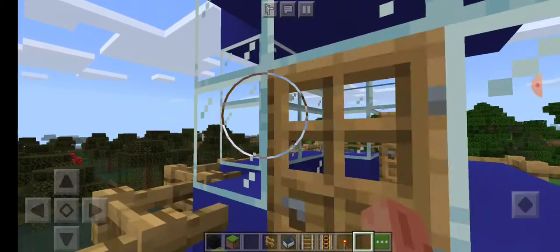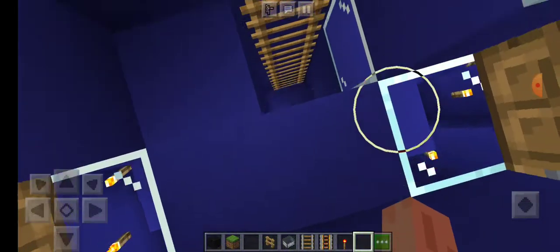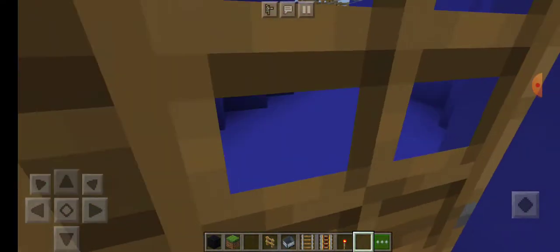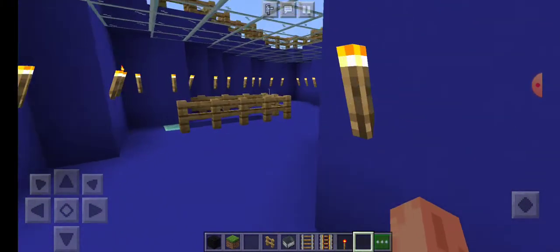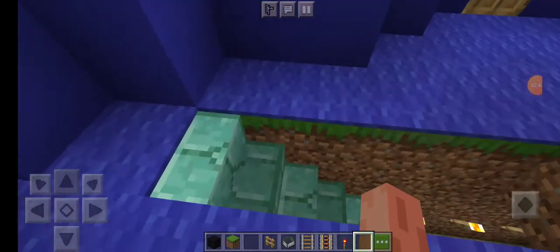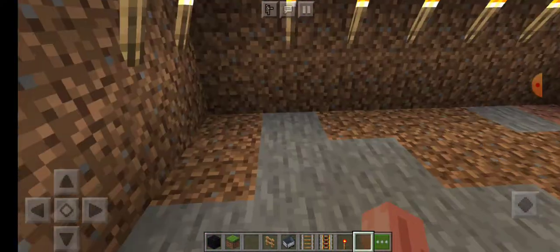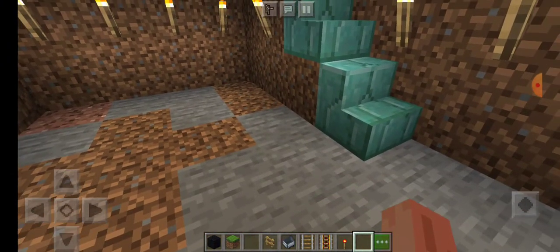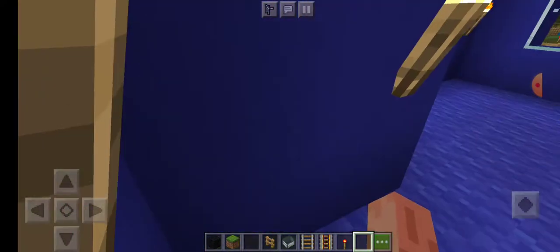That's basically my roof and the upstairs portion of my house. Now I'll go back downstairs. Back down at the stairs, we'll go to my little basement area. If you look down here — I wanted to build some little arcade machines down here. I built simple versions of them, so it looks like an arcade down there.